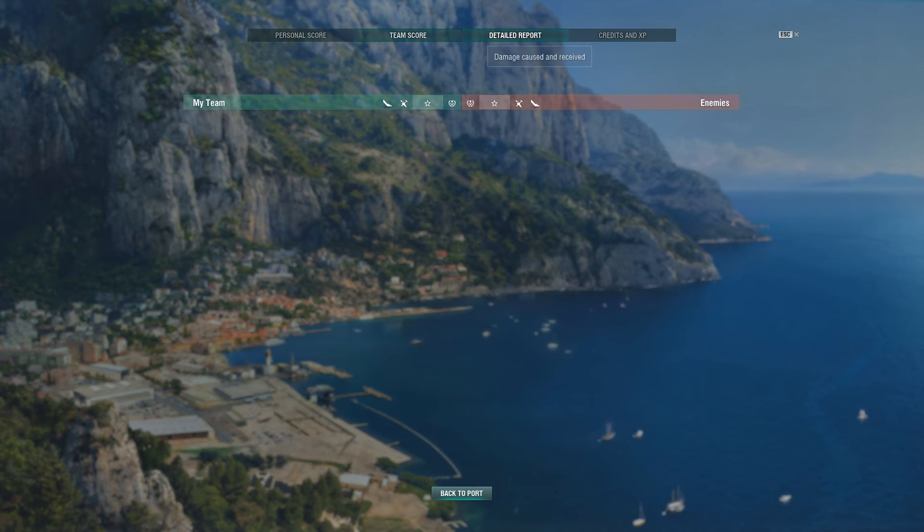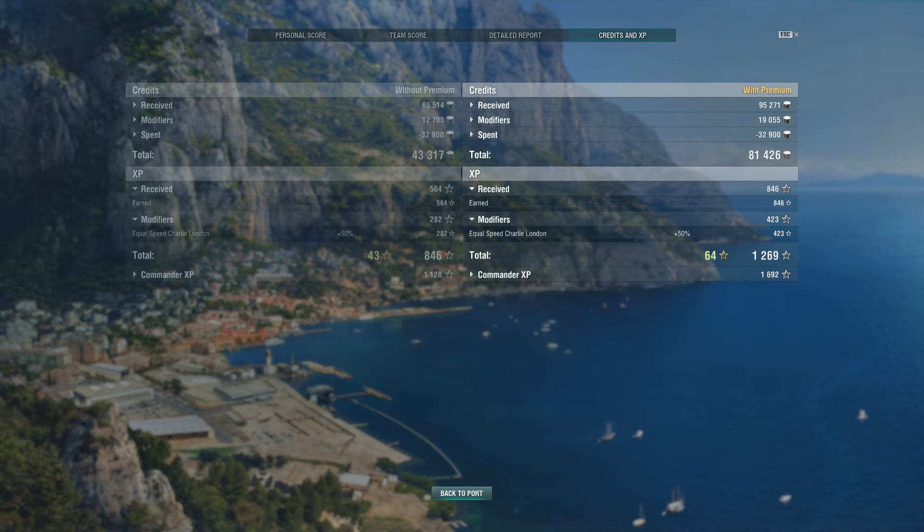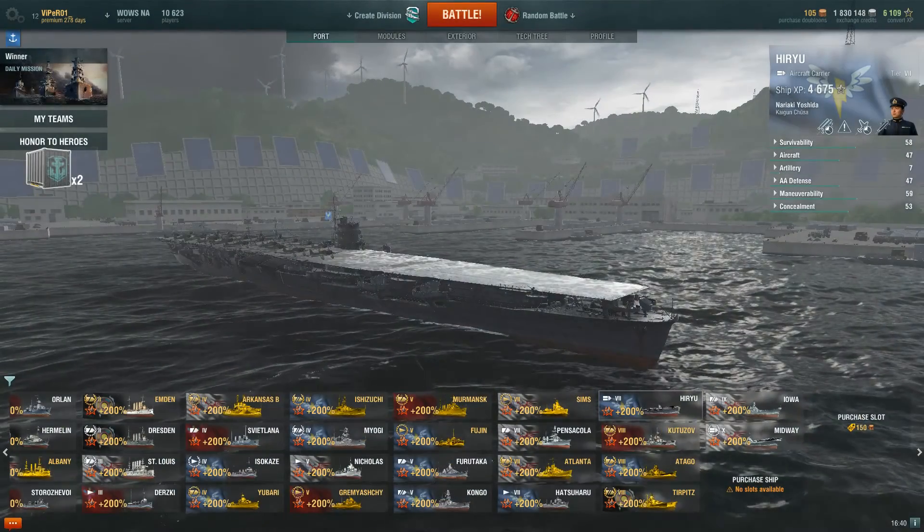Let's look at the score and see what happened — team score, detailed results. Received 846 XP. Modifiers equal speed trial engines — 423 plus that equals 1269. I need 1144 more. Not too bad. A little bit more and we can get our next commander point. We're working on our Japanese CV captain.